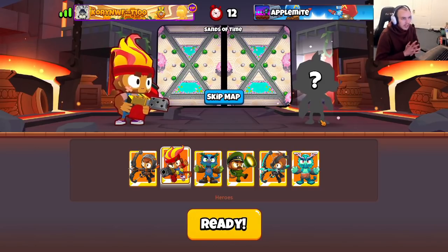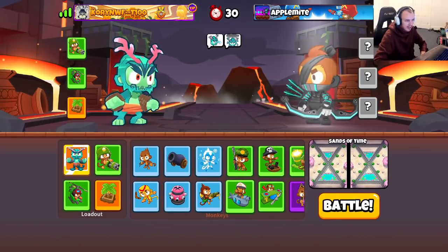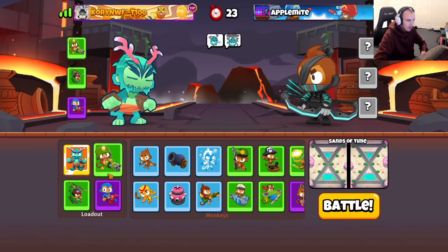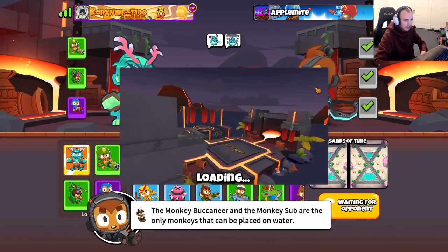Alright, looks like we have found mr apple might in the first game. Standard Times is the map, which is cool. For loadout I'm gonna go dartling, heli, and super. I really like this loadout because we have dartling for early game against all the early game rushes - rainbows, ceramics, balloon rushes, all that type of stuff. We have heli for moab press and farming, which is great, and then super for late game. It kind of combines with oban to make a pretty nice duo.